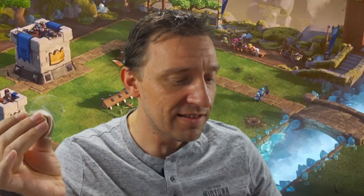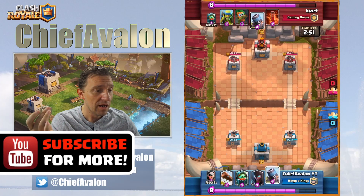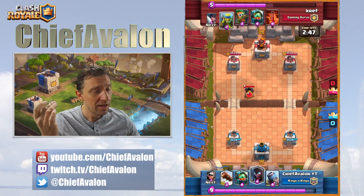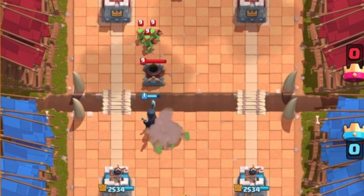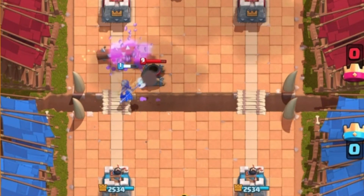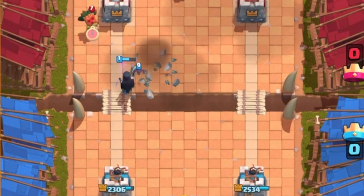In the first one here, my start deck — I got the inferno dragon and the mortar. He placed the mortar very early so I have to drop something to defend. I dropped the night witch because those bats should take out that mortar.